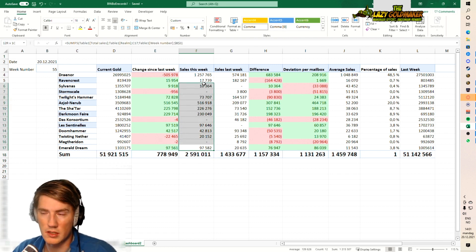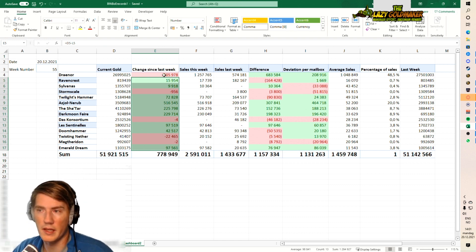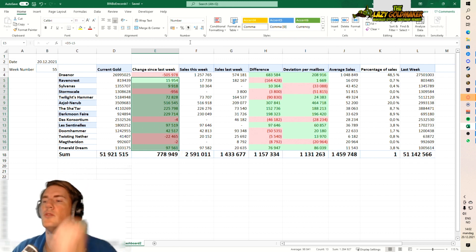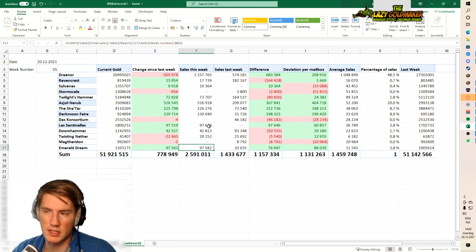Outside of Draenor, my off-realm offerings have done really well - we brought in 1.3 million and earned 1.3 million. In actual fact I spent almost 2 million gold on materials on Draenor prepping for 9.2. We also bought some materials on Twisting Nether for the first time in a while. The highlights include two mount sales on Sha'tar, the Ever-living Spores on two realms, some Mage Tower gear, and a mix of battle pets including a cuddly battle pet.